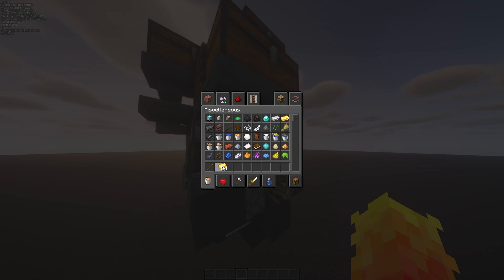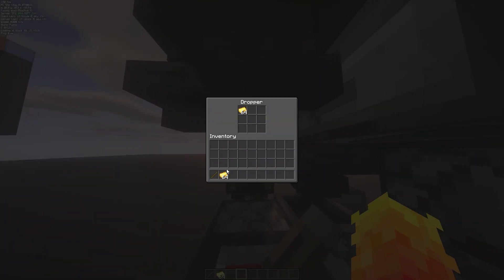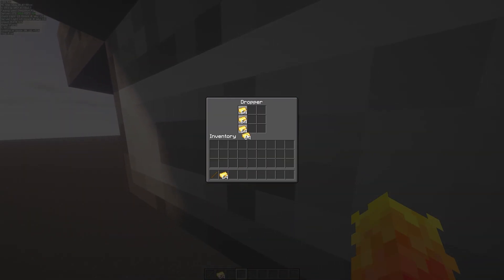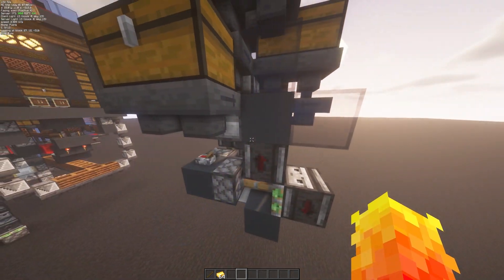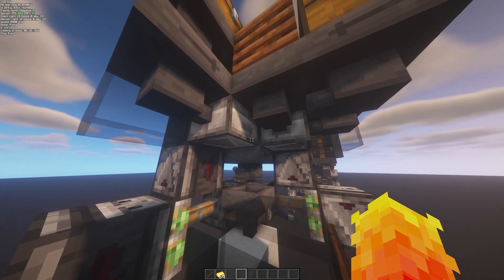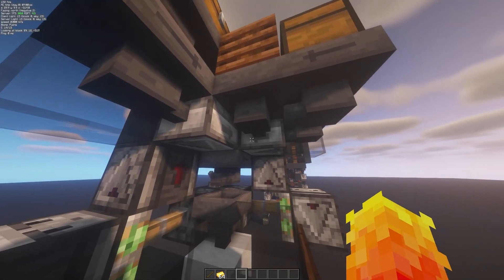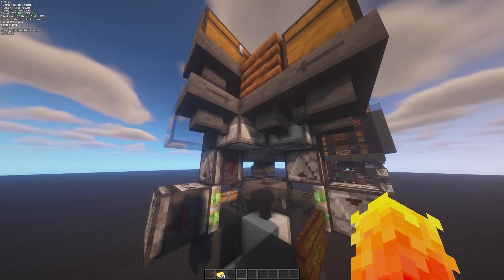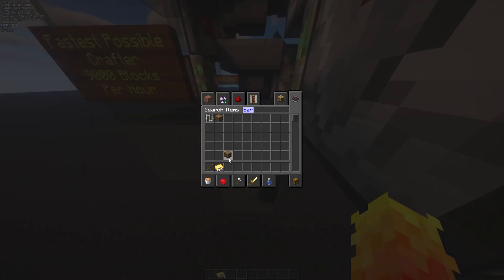We'll fill this up with gold — that's what I have in the system currently. The reason why this is the fastest possible crafter is because we have five droppers, not four. There is a fifth one on top. This allows us to get nine items within two observer ticks, which is the fastest you could do. With four droppers you get four plus four — eight items — and then one is left over requiring another full cycle. With five, you get five on the first tick and four on the last, making it the fastest possible with an observer clock.